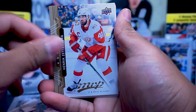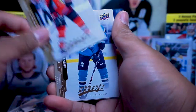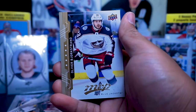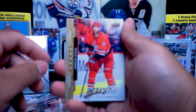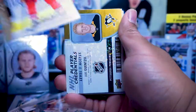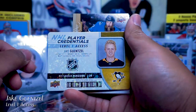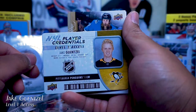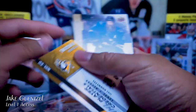Henrik Zetterberg, Joe Pavelski, Bobby Ryan, Brett Burns, Oliver Yorkstand. Jordan Stahl. Level one access player credentials — Jake Gunsel — pretty cool, these cards are cool.